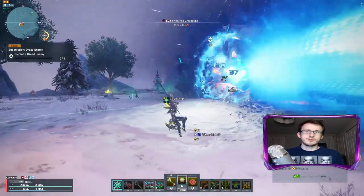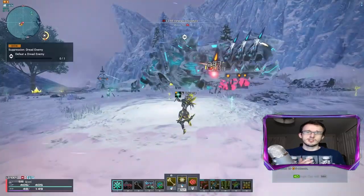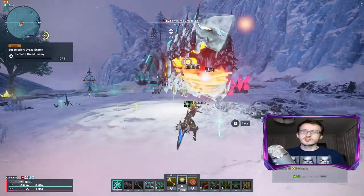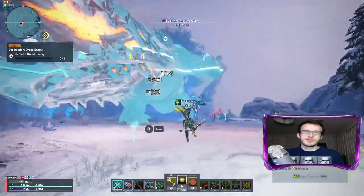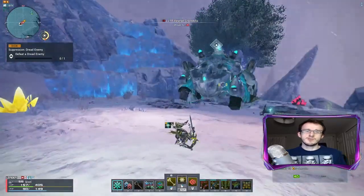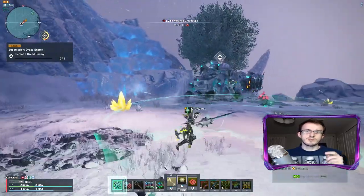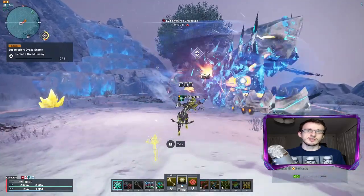Starting off, veterans or dread enemies are more powerful versions of the bosses in a certain region. The reason to go after these is because they can drop the dread keeper capsule as well as six-star or even seven-star gear. There are a select few that can also drop their boss souls, which with veteran farming is the best way to currently get the one that you want.